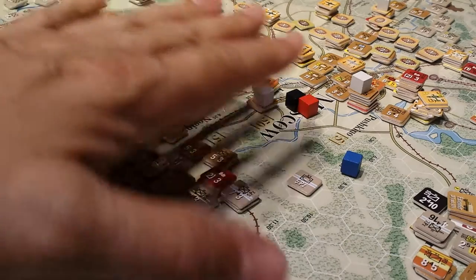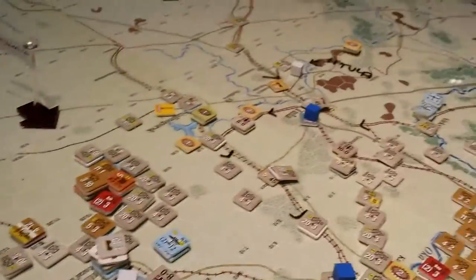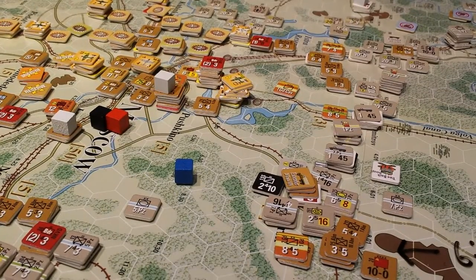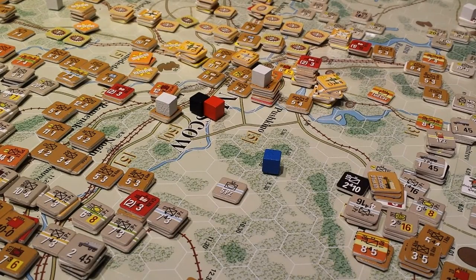The Soviets went fairly aggressively in over in this section, and consolidated back down near Tula. This little section here - Tula's just over there. At the end of that turn I was thinking, wow, it's done and dusted now. Because what does that leave the Soviets in terms of choices, assuming that they are indeed surrounded?